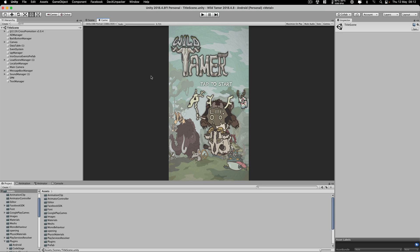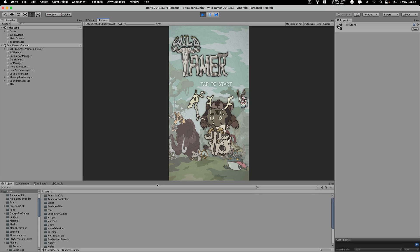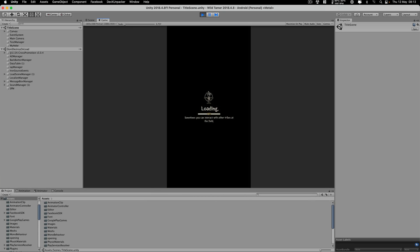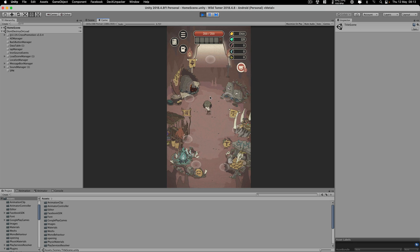Welcome to another source code breakdown. This time it's a triple-A RPG story-driven game with more than 5 million downloads on the App Store. I'm just going to hit the play button. For those of you who don't know the game, let's go briefly through it. I turned off the sound effects because they'd be distracting. We have a nice loading screen and a nice main menu.